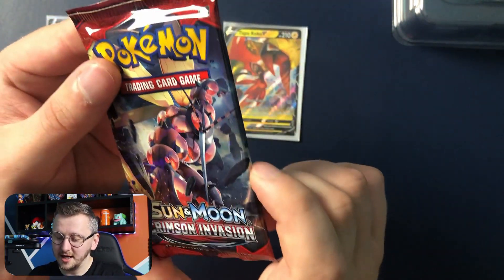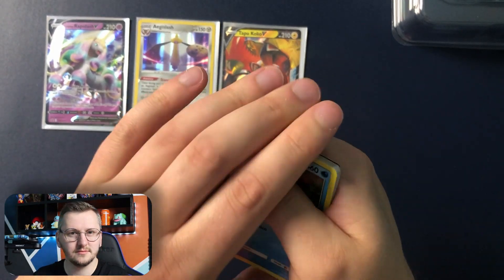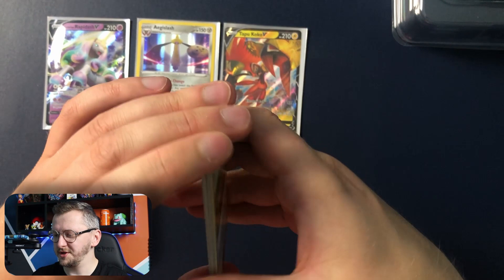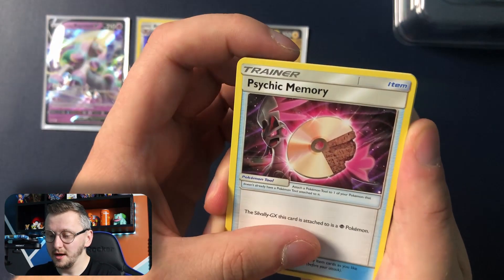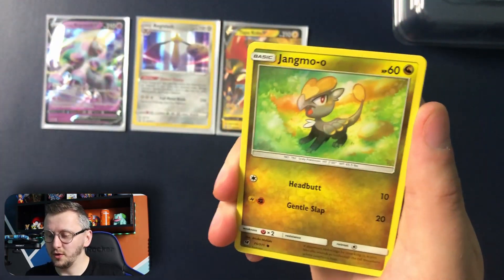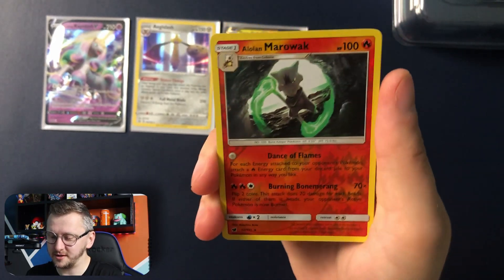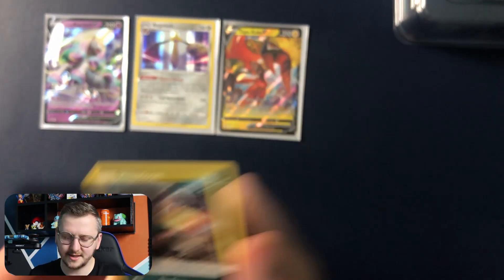Let's check the Sun and Moon Crimson Invasion. I don't really know what cards are in here. I think this expansion was focused more around the Ultra Beasts. We have Devored Field, Poliswine, Psychic Memory, Energy, Remoray, Aron, Starryu, Phoebus, Marowak as our reverse holo, and Ahandum as our non-holo rare, which is actually a good one. Nice, nice, nice.